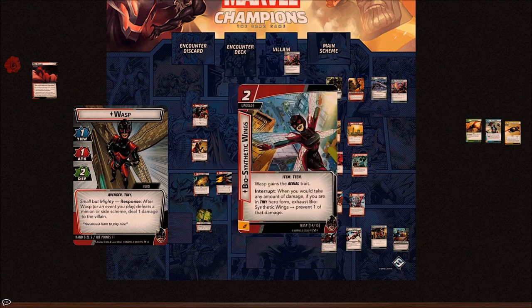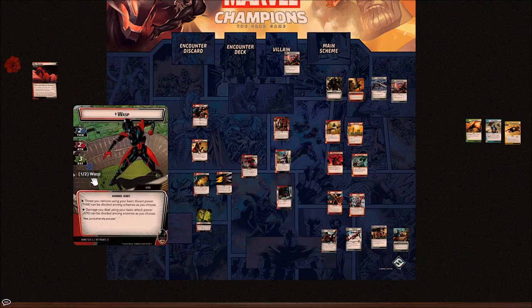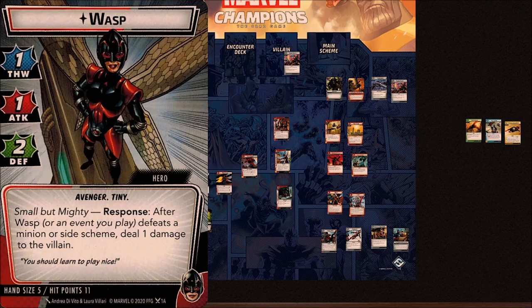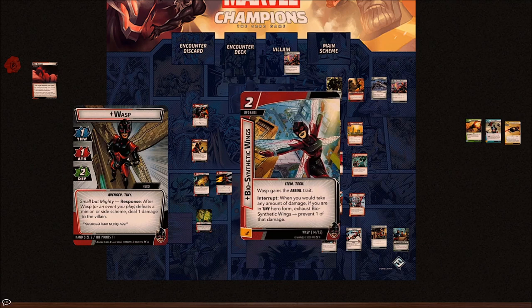Biosynthetic Wings are unique for some reason — in case you were ever able to play two. It's a tech upgrade, so it can be discarded by things like Yellowjacket. Interrupt: when you would take any amount of damage, if you are in Tiny Form exhaust Biosynthetic Wings to prevent one of that damage. This basically makes your Tiny Form as good as Giant Form in defending. You can also use this to prevent any kind of damage — damage from Under Attack, damage from Green Goblin — things you couldn't prevent with a normal defense card.